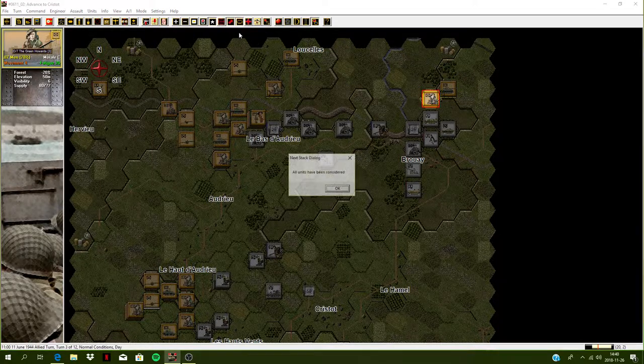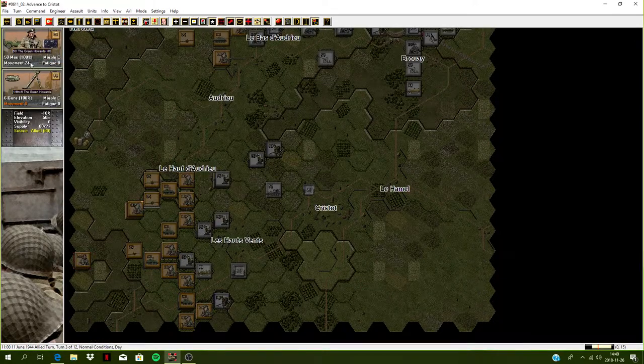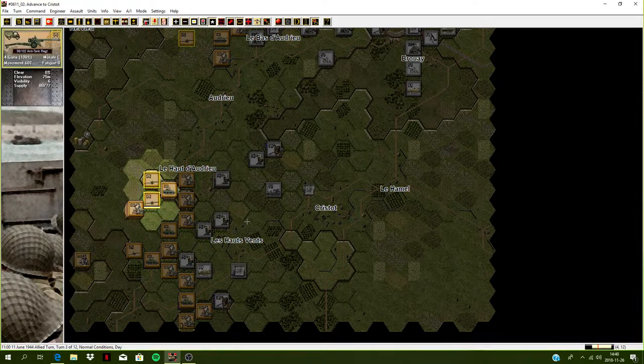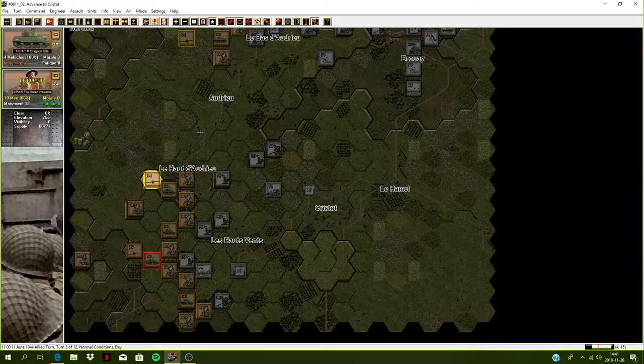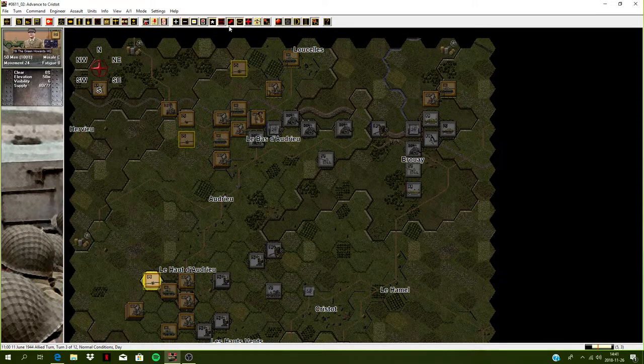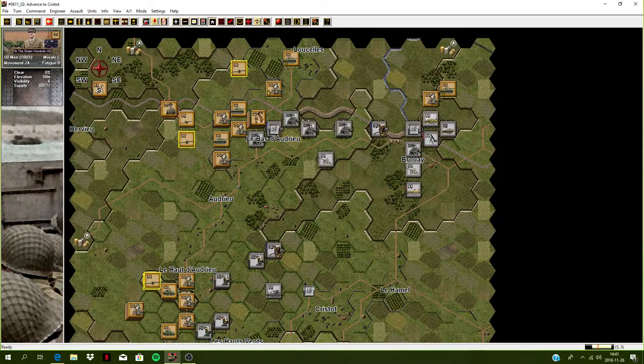Let's see what we can move. We've got headquarters here - they can stay. These guns here - where can they move and deploy? Only here. It's kind of dangerous to have eight guns in one place. Let's put them there anyway. These engineers are disrupted, headquarters can't do anything. I think all we've got left to do is end the turn.